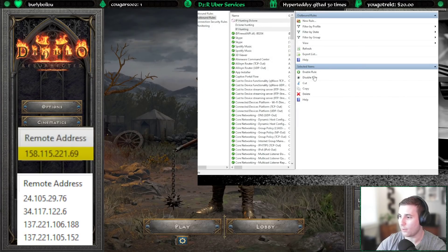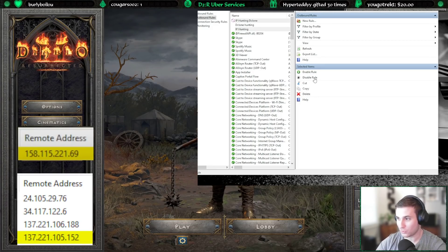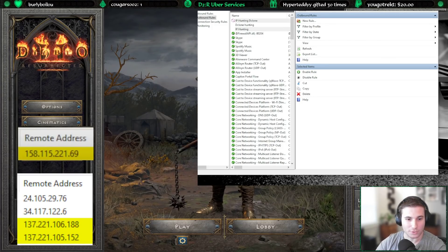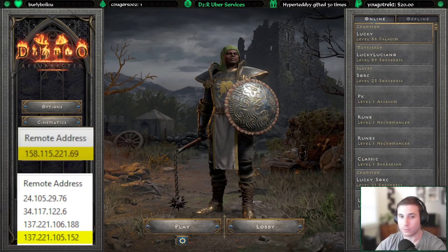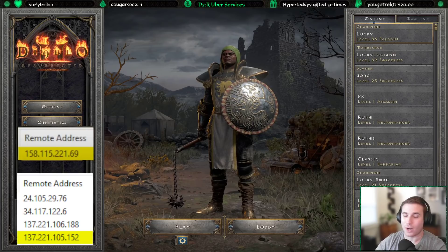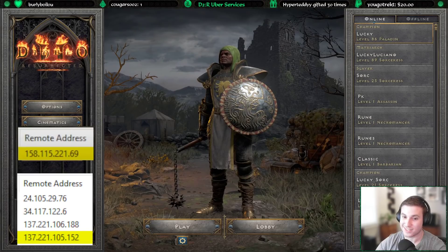An important thing to note is that when you are done, you will want to make sure to disable this rule. Otherwise you're going to have many issues trying to connect to public games or trade games. Only have this enabled when you are trying to hunt for D-Clone because you will have issues. Make sure you turn it off. So now I have those blockers on my firewall and I want to try again to get closer to 158.115.221.69.